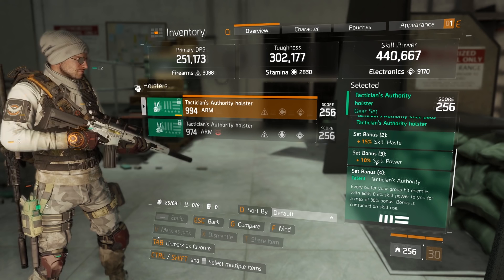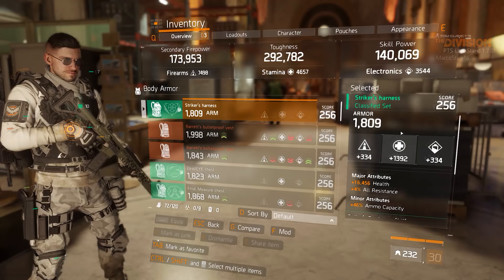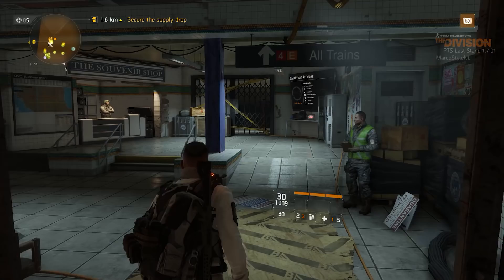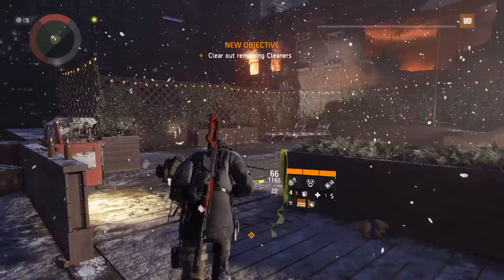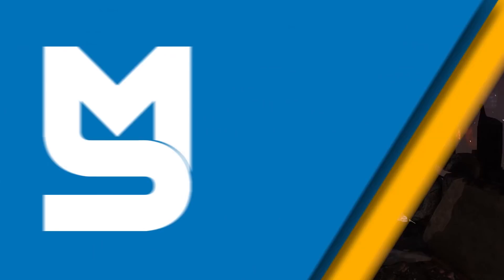The healer build video I posted a few days into 1.6, for example, was created using mostly items I already collected in 1.5. That was possible because of a lack of a gear score increase. In patch 1.7 we will have classified gear sets obtained through a new type of currency only available during the global event, so you can't do a whole lot to prepare - but there are still a few things you can do to go into 1.7 as prepared as possible, and that's what I want to show you today.